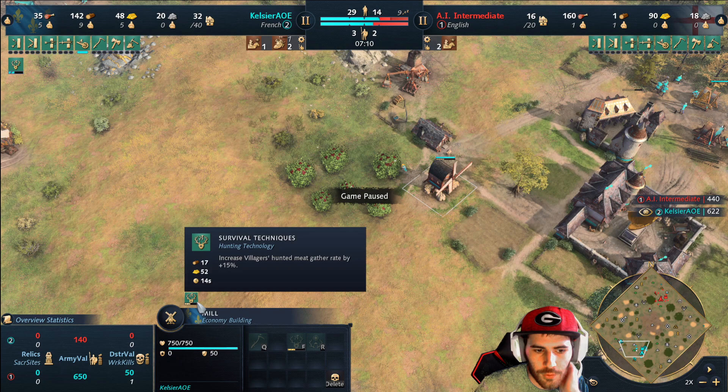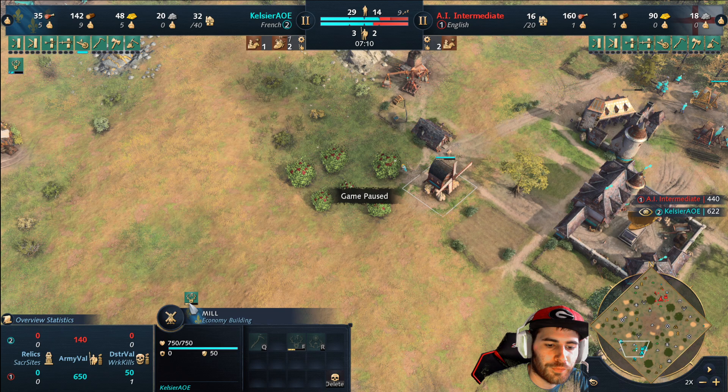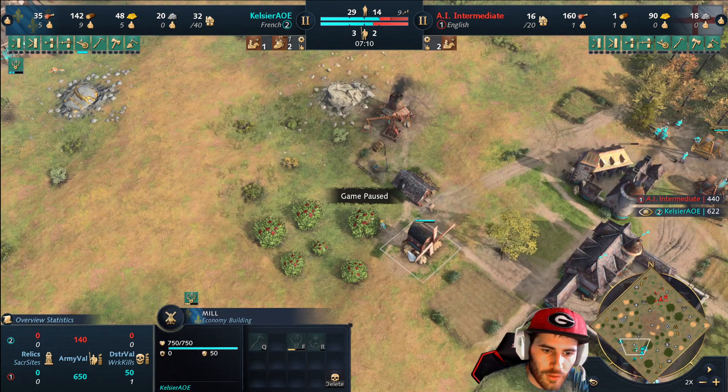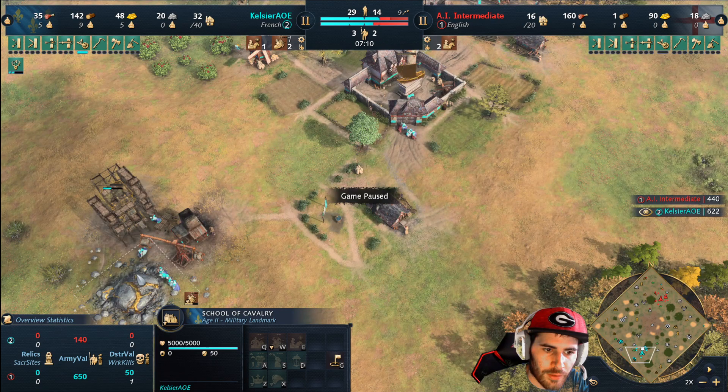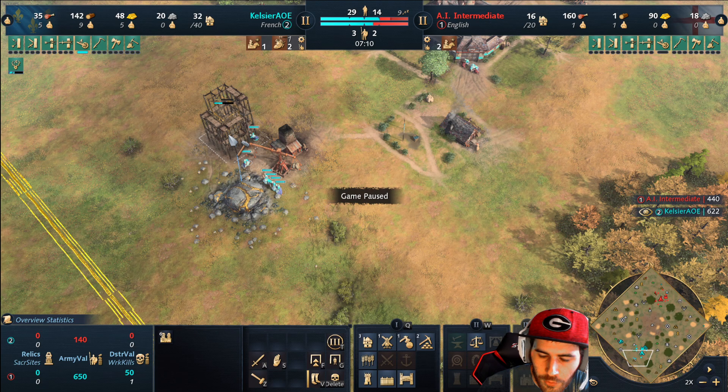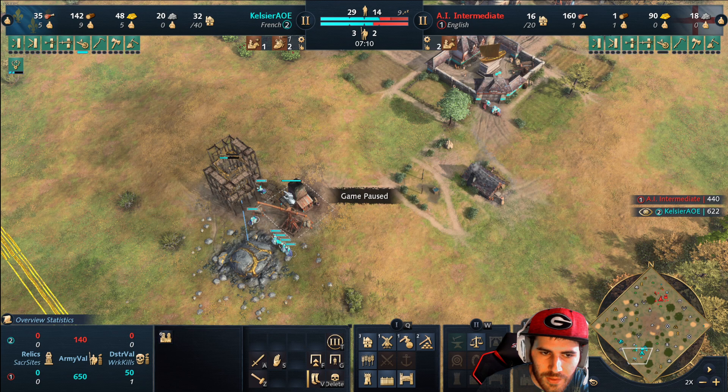As I'm building this town center, I already have enough gold for Survival Techniques, which is important to grab since you're gathering deer. This upgrade will finish around the same time as the town center, so they'll start gathering with the bonus. I'm also making another knight. Right now we're up to five or six on gold. I'm also using some extra wood to tower the gold - obviously not necessary against AI, but this is something I typically do as French.